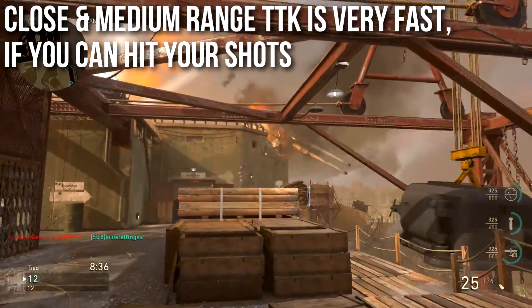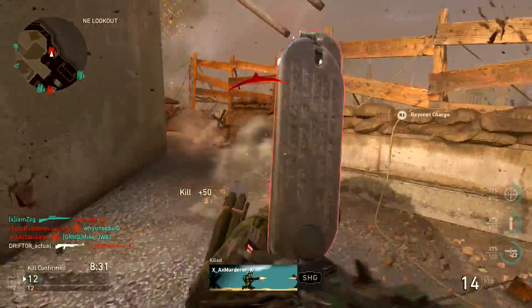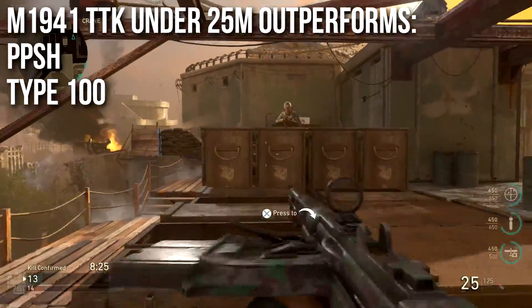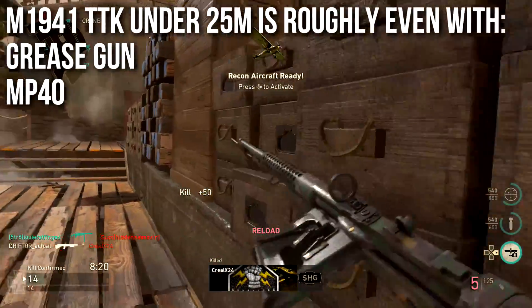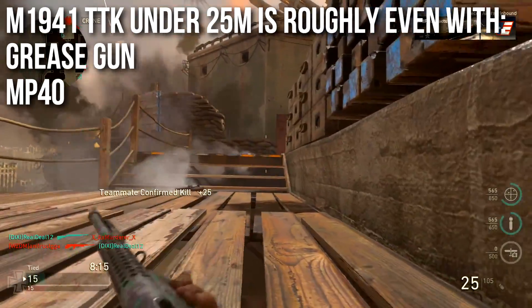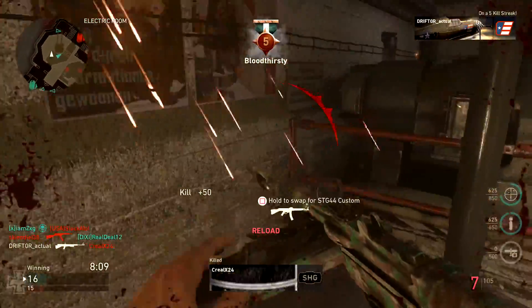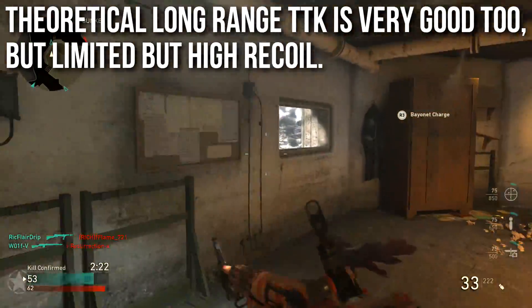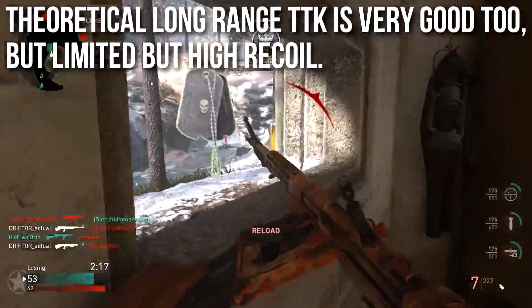It easily competes with the BAR, though it doesn't eclipse it, and outclasses just about everything else unless somebody gets lucky and two-taps you with an M1 Garand. Compared to SMGs, the M1941 will outperform the PPSh and the Type 100 under 25 meters. Under 25 meters it roughly goes even with the Grease Gun and the MP40 — those guns are technically slightly better, but only by a smidgen of milliseconds. Theoretically at long range the TTK is very good too, but it's limited by the high recoil in practice.